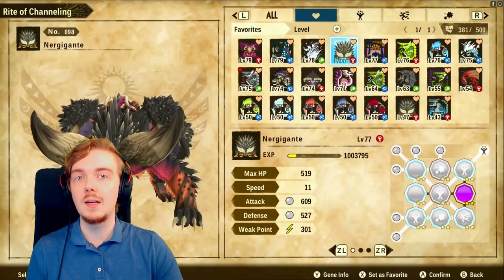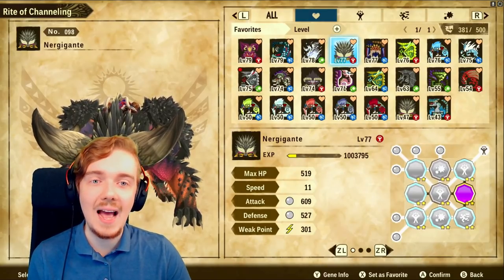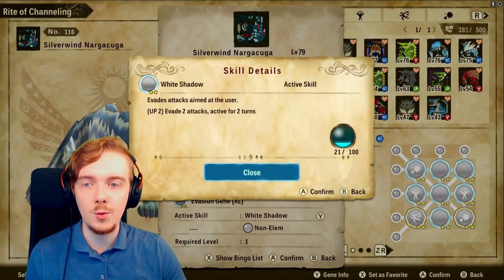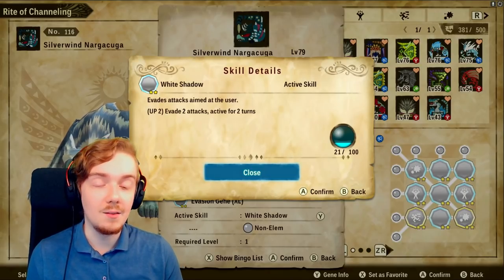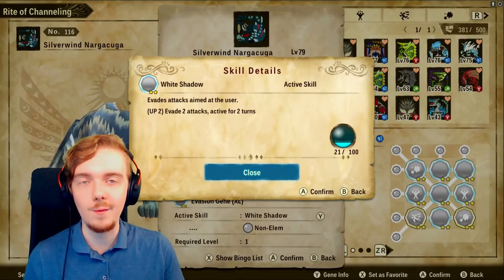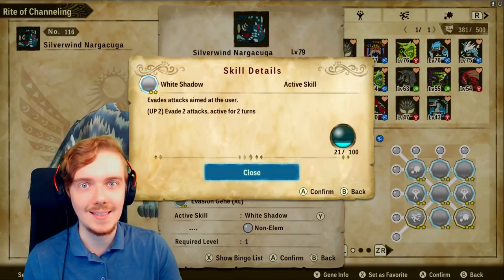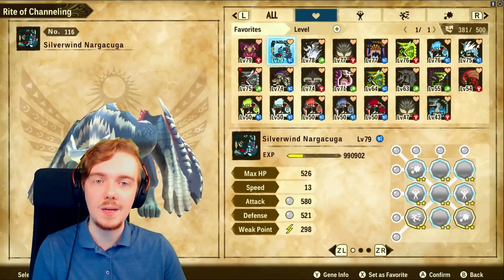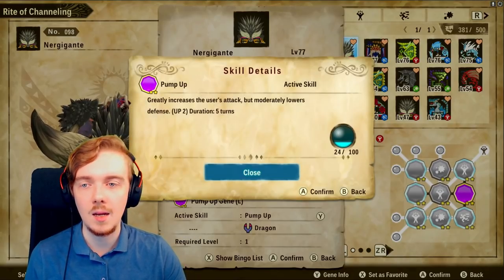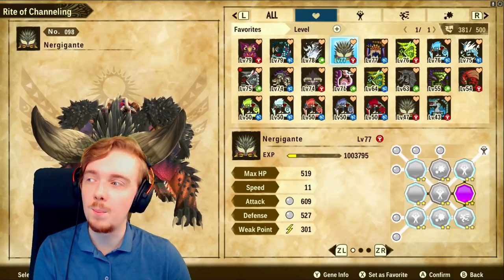I definitely like to include at least one buffing skill on my monster builds. There's also White Shadow from Silverwind Nargacuga, which is similar — when fully upgraded it lets you evade two attacks over two turns. That's a trade-off between evasion and increased attack depending on what you're fighting or whether you're in PvE or PvP. But buffing skills are so powerful, and Pump Up in particular is probably one of the strongest buffing skills in the game.